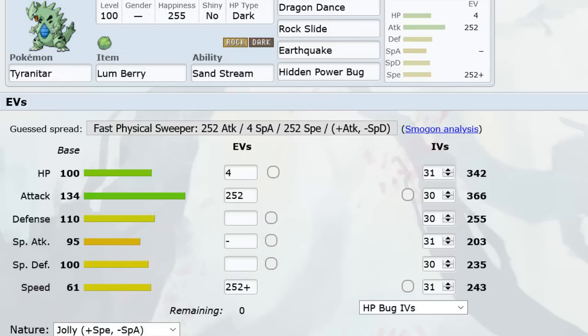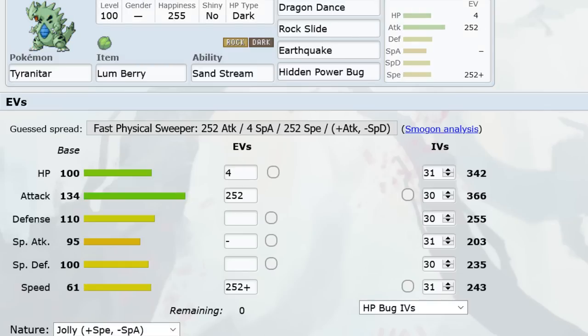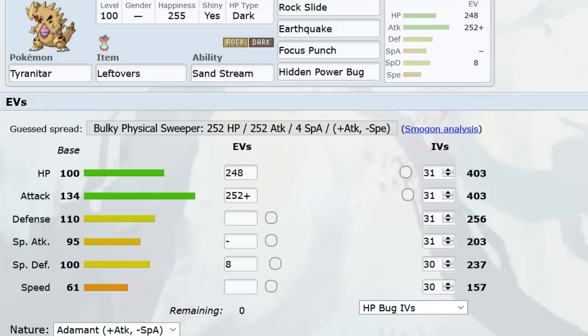Whereas Dragon Dance T-Tar you don't want to switch into too many attacks, with Fizz T-Tar — also known as BKC-Tar — it switches into a lot of stuff, chases out Snorlaxes, Blisseys, Zapdoses, and chunks pretty much everything nicely. Focus Punch is on par with Hyper Beam as the strongest physical attack. I want to stress: while I'll mention all options, you're generally gonna be seeing HP Bug or HP Grass on DD Tar.